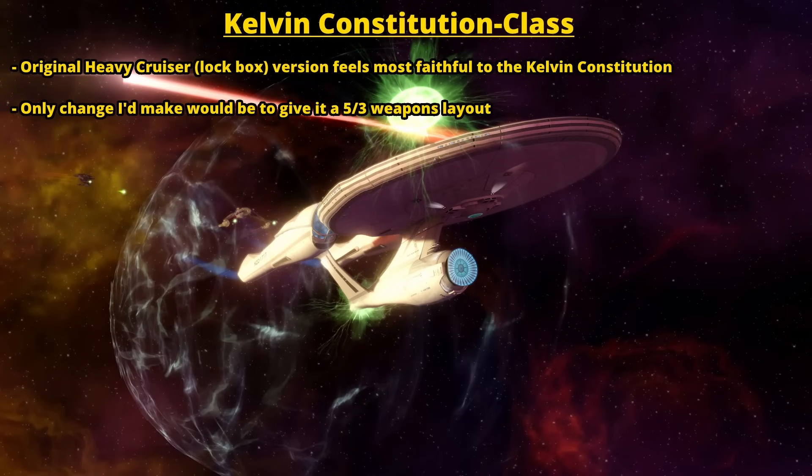Next is the Kelvin Constitution. This is another one where I feel like they really got it pretty close the first time with the lockbox version — the heavy command cruiser released in the old Kelvin timeline lockbox, which is now in the Infinity Lockboxes. I feel like that one's really spot on. The only difference I would make is just give it a 5-3 weapons layout, and boom, done.